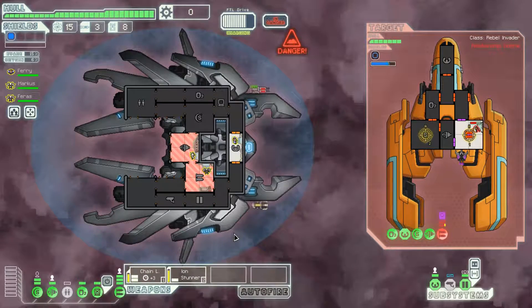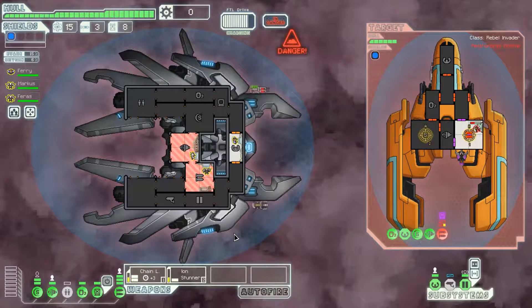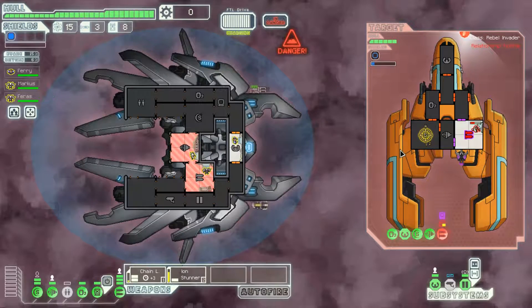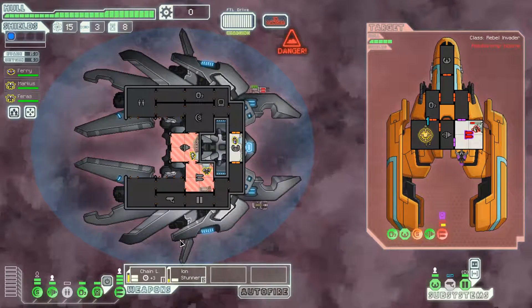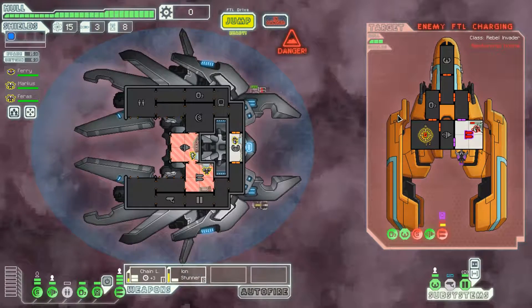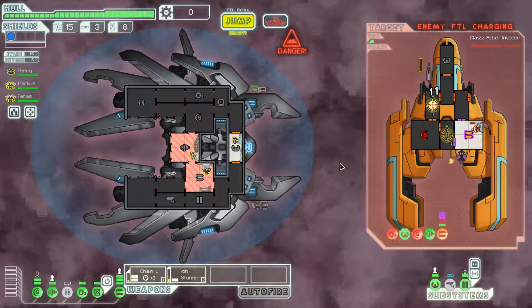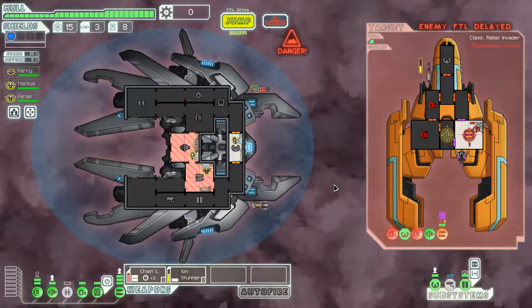The ion stunner is missing, but the chain laser is already up to level two, meaning it's firing more quickly than before - only going to take 7 seconds to charge up now. But the problem with the chain laser right now is that two shots is not all that much. Two shots can't penetrate one bar of shields that effectively, and if a ship has two bars of shields, it can't penetrate at all. The chain laser works for very long encounters like the rebel flagship, but for right now it's an annoying weapon because it fires so slowly off the bat.